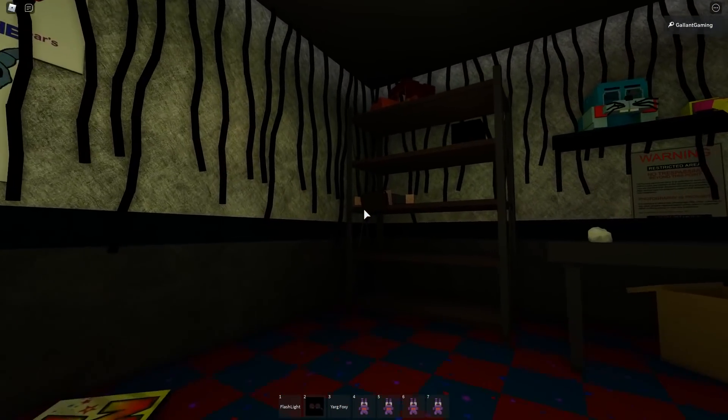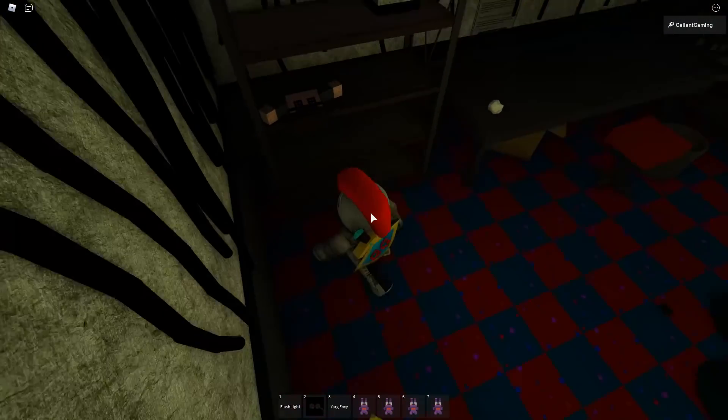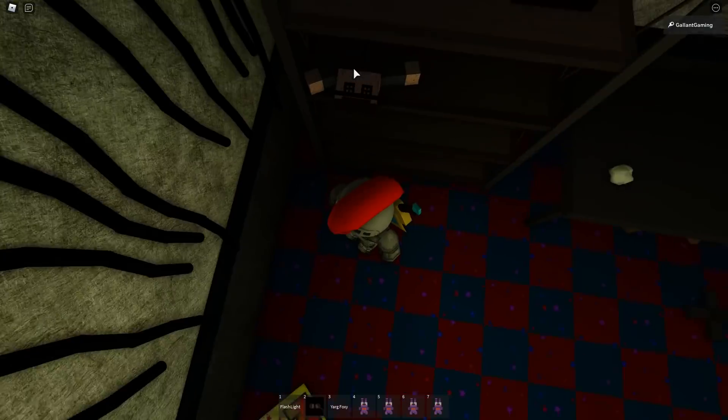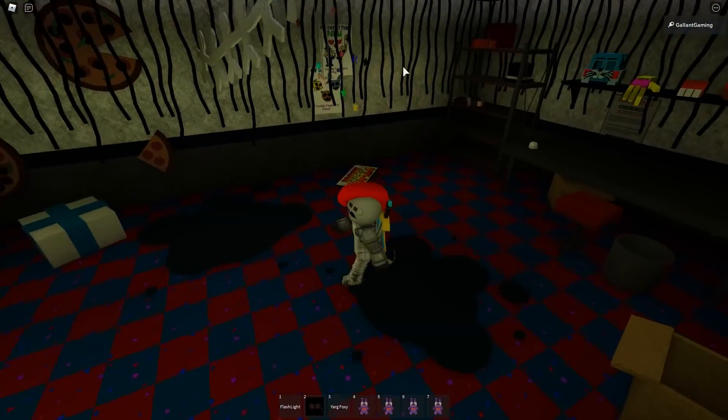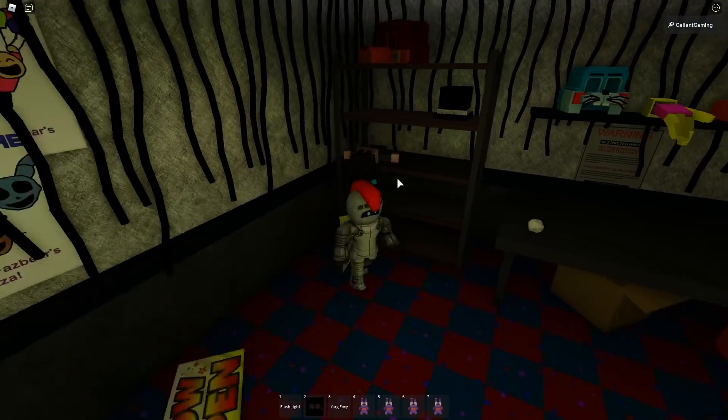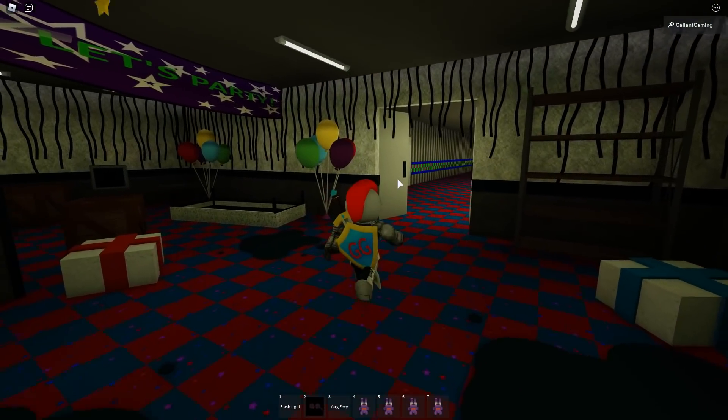Once we get in here, turn left, and run up and touch this little doll plush thing on the shelf. It has little button eyes. It's right to the left of the room — soon as you walk in, go left, right there. You can't miss it. And that is Loneliness.